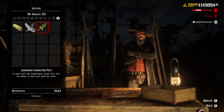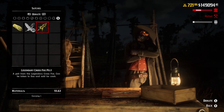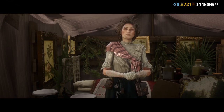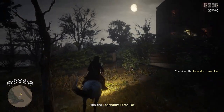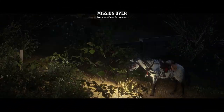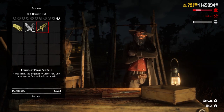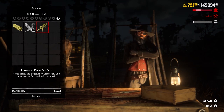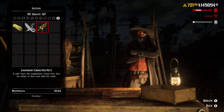Finally, something that could be a huge money maker: you can take these legendary animals to your camp to donate to Cripps, which benefits the Trader role. They give you a lot of materials, and this isn't just for the full animal. What I've been doing is going into the Harriet missions and at the end deciding to kill the animal. Donating pelts like the Legendary Cross Fox pelt gives 55.63 materials to the camp. Before that, the best we were getting was a cougar, which would give around 15 materials. You can see how this is scaling up massively.